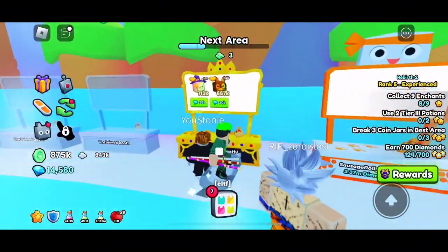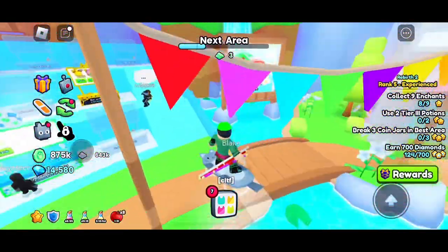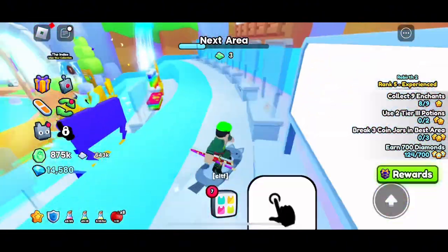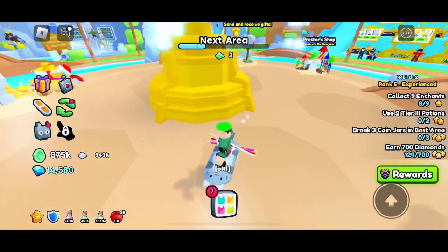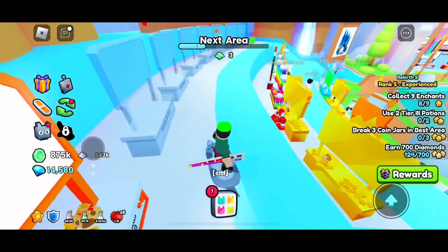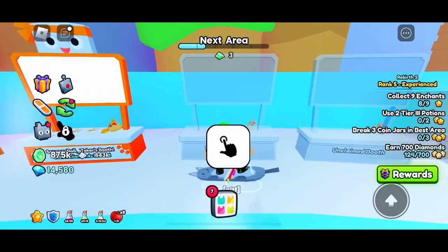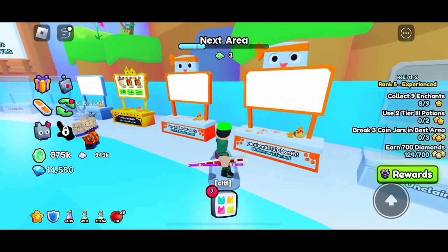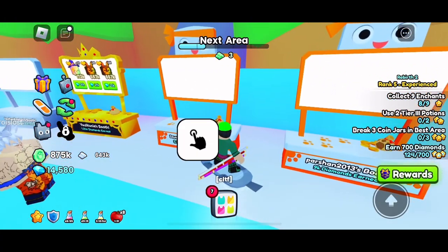Let me claim a booth — there we go. 9k diamonds earned? Seriously, that's it? Whatever. Let me list a pet. Wait, no — those 12 are one of my best pets so I won't sell those. I'll sell these 10 because they kind of suck. 1k still doesn't seem worth it.